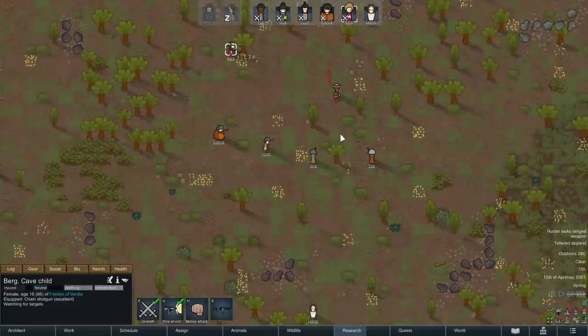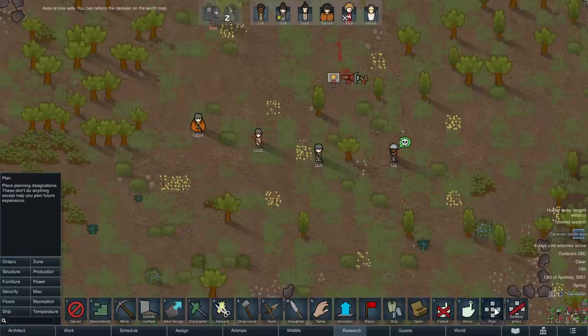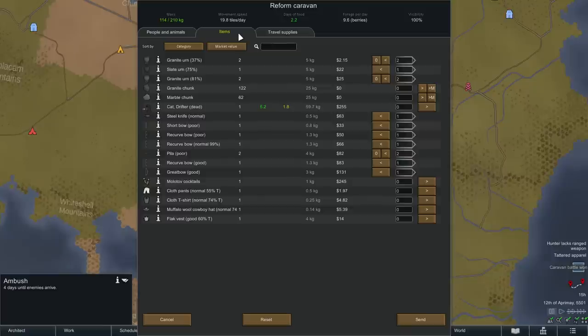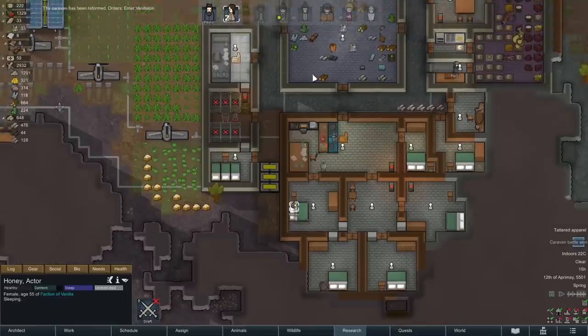Headshot's good — just trying to watch for when this person is going to decide to throw. Excellent. I don't know if I need to unforbid everything but I will. Grab this, reform caravan, send you over here, accept. We'll grab the molotovs though — these clothes are all tainted. The flak vest is worth a little bit of cash but I'm not going to bother. That worked out nicely.